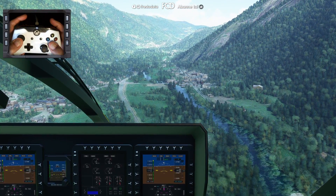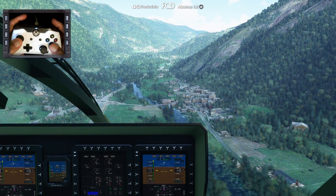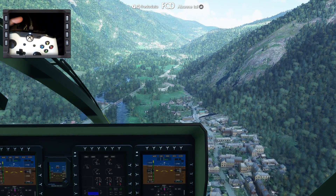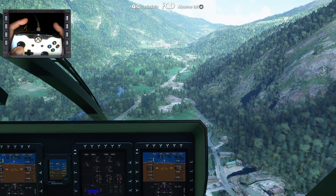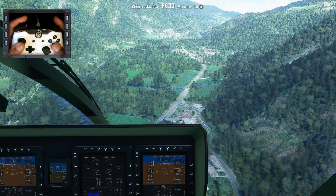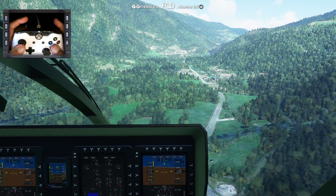On va surveiller son altitude. Un truc que je conseille aussi, c'est de programmer les touches pour le GPS sur un clavier, parce que pendant qu'on vole, aller tripoter les flux, c'est compliqué. Donc là, je veux maintenir une vitesse — je vais descendre un peu la puissance, je relève un peu le nez.